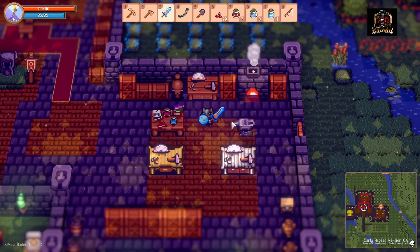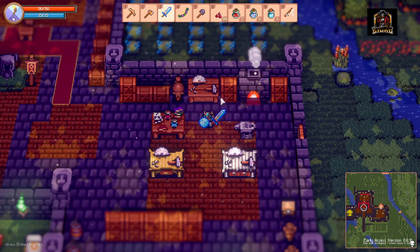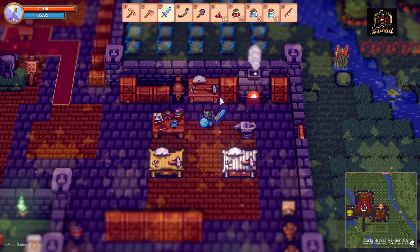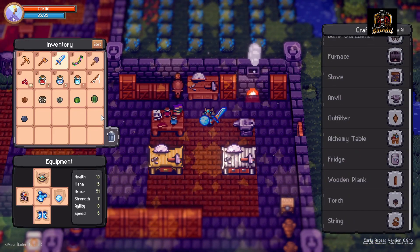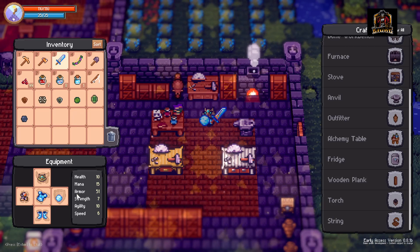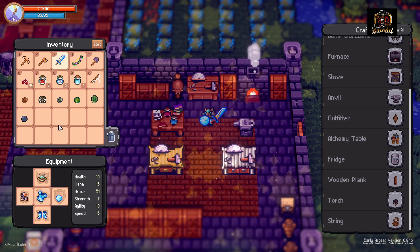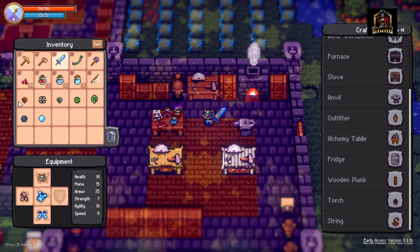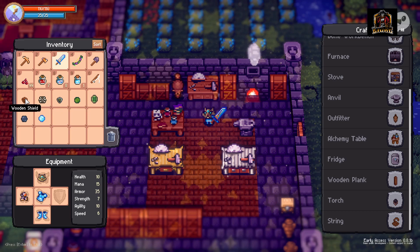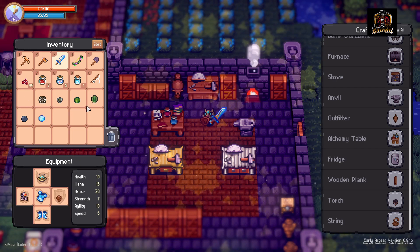I did a little research and compiled a list of the different shields in relevance to their armor values. I've got them all created in my inventory here, and I'm going to show you the armor value per each shield and give you a guide on how to make them. Starting off with the wood shield — it's going to run you 10 wood and 1 leather, can be crafted in the workbench, and currently offers you 4 armor.